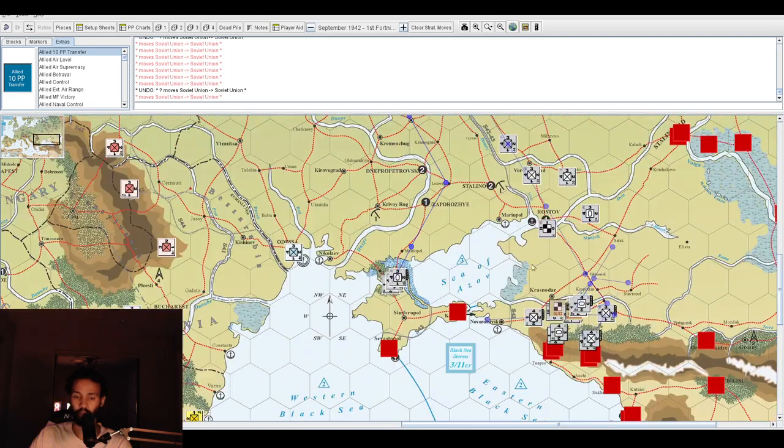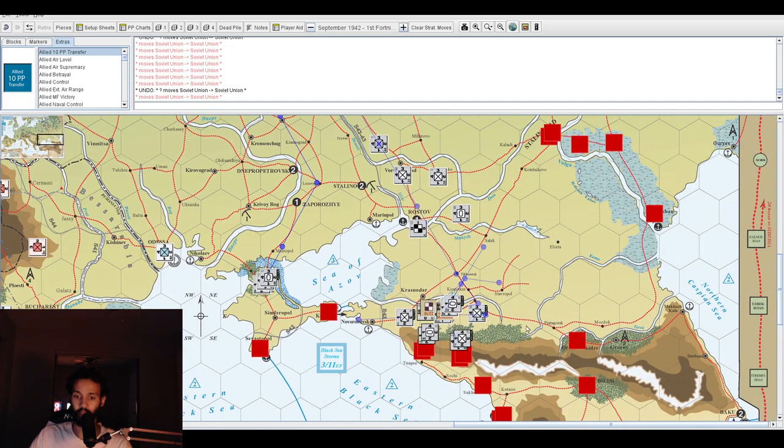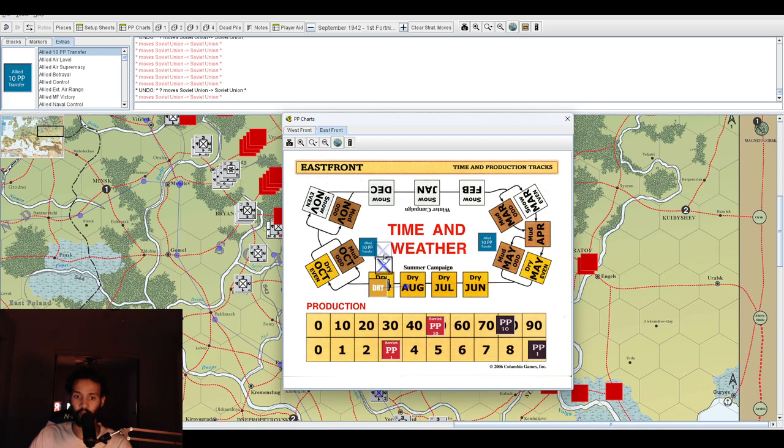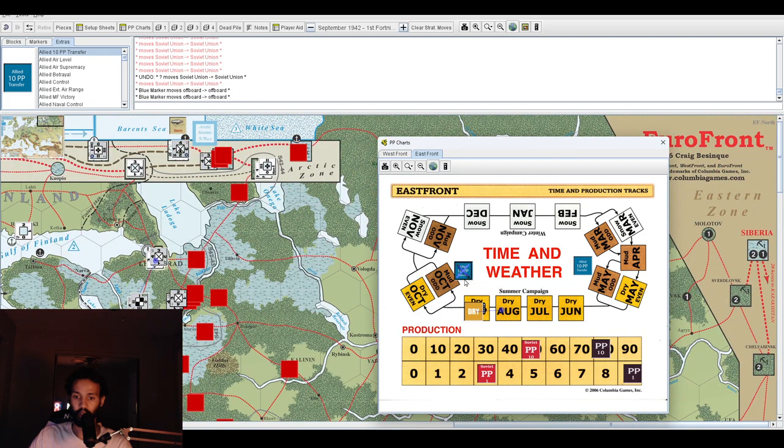The German Osteer army — and I totally forgot to do the diplomatic events. That means we didn't process the Finnish production, so we'll move that over to next turn. The Finns in August built their units to full strength, and this turn they have 3 production points saved. We'll carry that over.